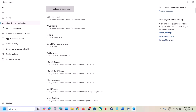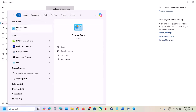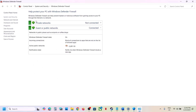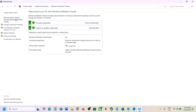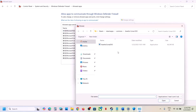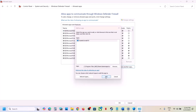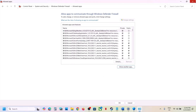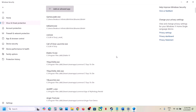Now type Control Panel in the Windows search box, click on Control Panel, and go to System and Security, then Windows Defender Firewall. Click on Allow an App or Feature through Windows Defender Firewall. Click on Change Settings at the top, then click on Allow Another App. Click on Browse, go to the game installation folder, select the game exe file, click Open, and then click Add. In my case the game is already added. Once the game is added, you can launch the game and that should work.